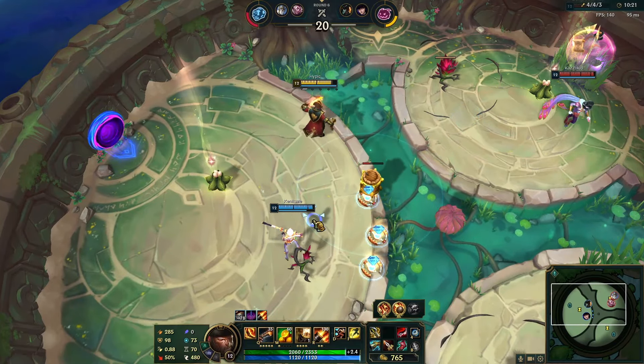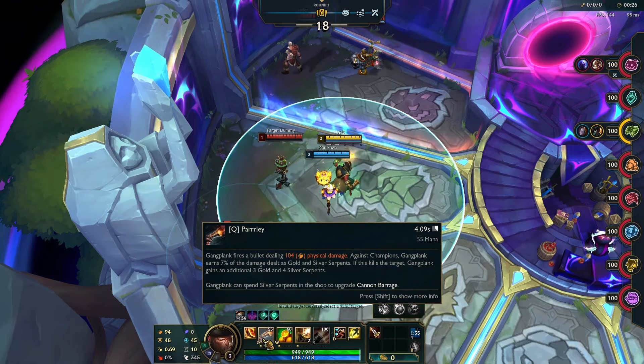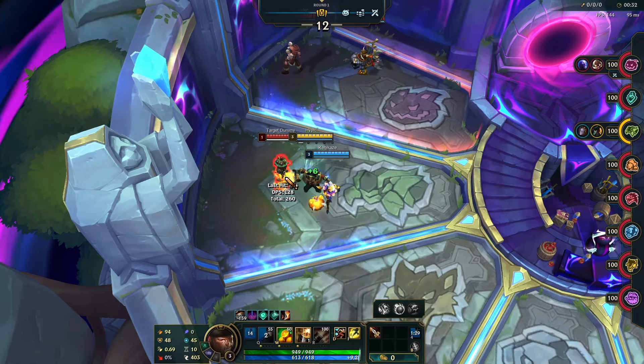The benefit of the ghost barrel combo is that it's very hard to react to. To do this, you stand outside your Q range, then Q onto a barrel, then place another barrel down. This is a very quick TLDR version — there's probably a lot of guides if you want a more in-depth breakdown.